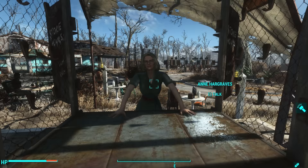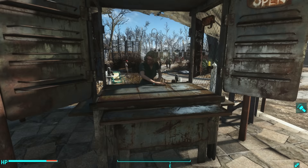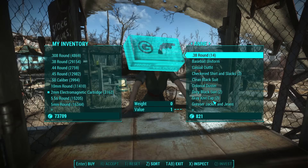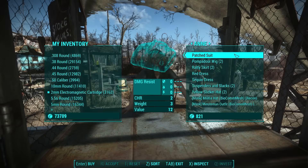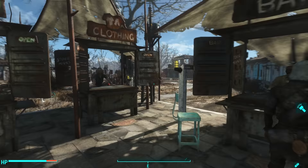Then there's this girl, Anne Hargraves. You find her at the WVG radio broadcast place after you do a couple of quests — after you bring Rex from Trinity Tower, she becomes available to send to one of your settlements. She's a tier 4 clothing merchant. Let's take a look at her inventory. She doesn't have a lot to say, and her inventory isn't very interesting — just a Militia hat and a Minuteman outfit. So slightly disappointing on that one.